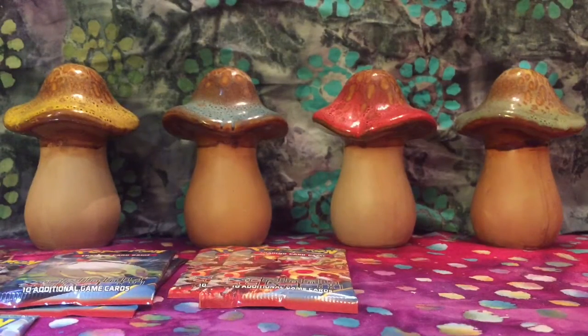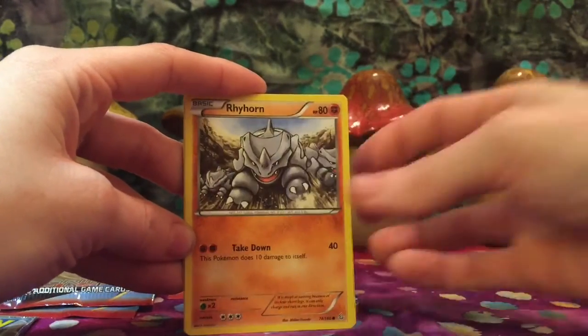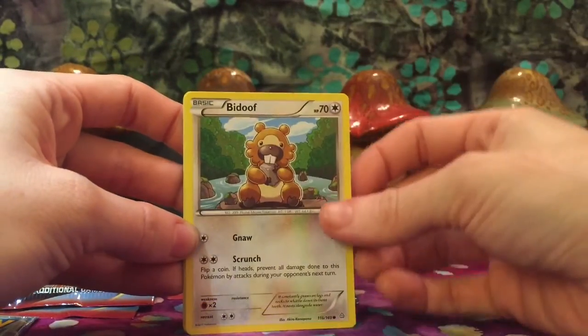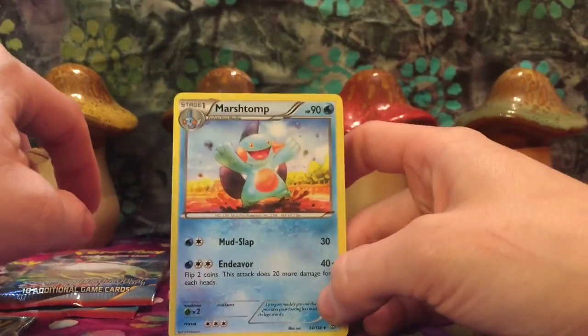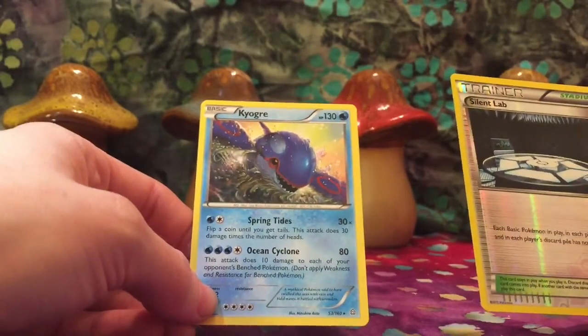Next pack, we will go back to Aggron. Starting with Bunnelby, Ancient Trait Electric, following right behind Rhyhorn, Spheal, and a Lotad, Bidoof, Staryu. Reverse Holo Silent Lab — nice. Super sneaky from the back, we have a Marshtomp — love Marshtomp, that's super cool — and a Kyogre, one of the regular ones. The Sea Basin Pokemon.